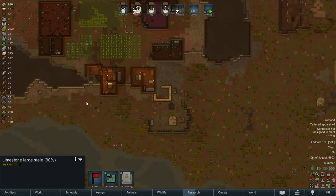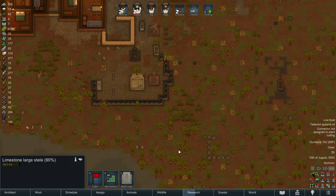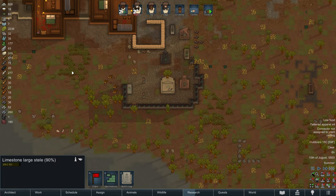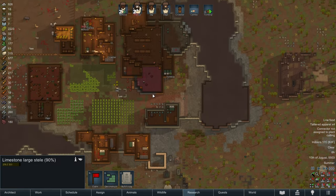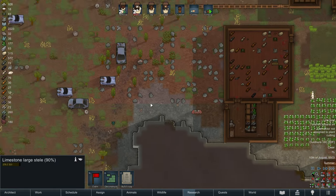We can't have them have any cover here. So all the rocks and all the trees need to be cut, and all the rocks need to be hauled away, so this is a completely clear and open area for us to shoot in. Okay, this defense is up and ready to go.